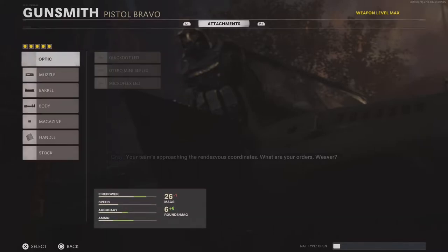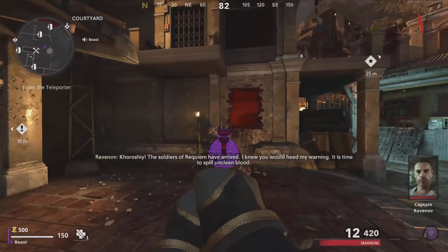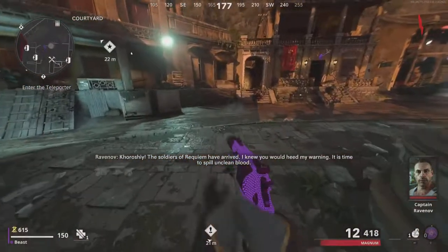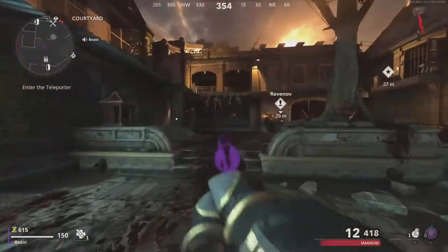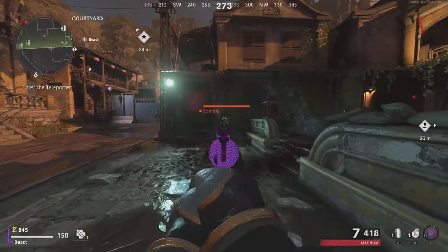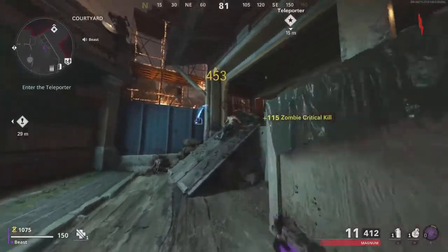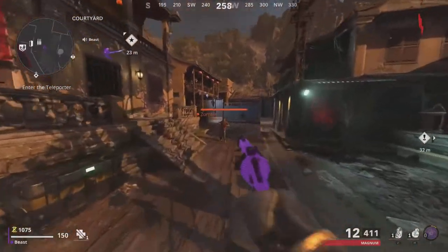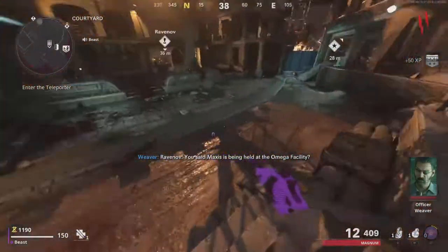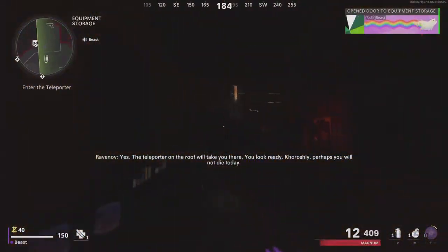What you want to do is just get to the starting spawn area. Aim at the zombie, move your weapon a little bit up, and get the critical kill. Keep doing this until round six. You want to stay at spawn until round six, and then you start doing the power route at round six.